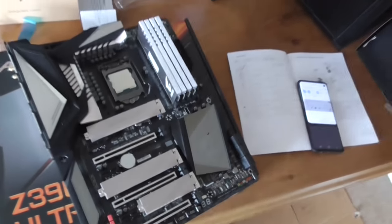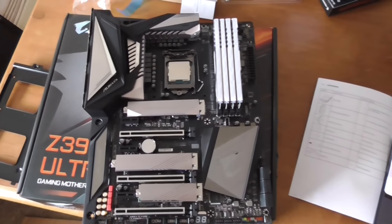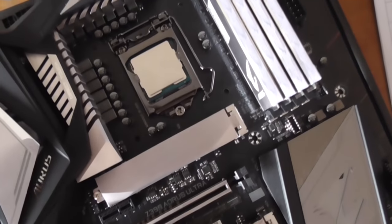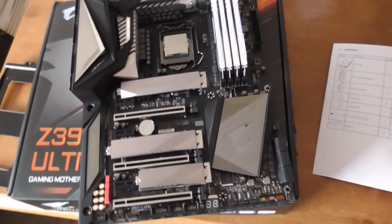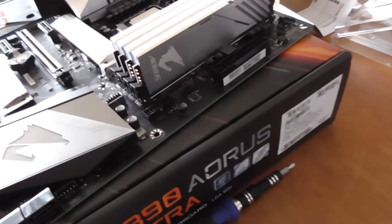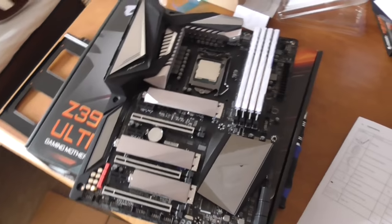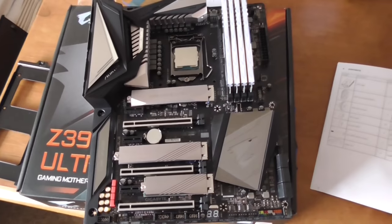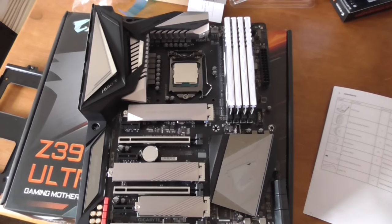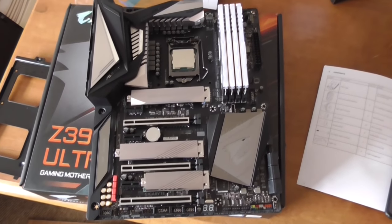Alright, we finally have the motherboard and RAM all installed. As you can see, the i9-9900K is also installed. I've got to say, this motherboard and RAM combo sent over by Aorus is absolutely insane — this is probably one of the best looking motherboard and RAM combos I've seen. Not to mention all of this is going to RGB light up too. It looks fantastic, the processor looks great sitting in there.